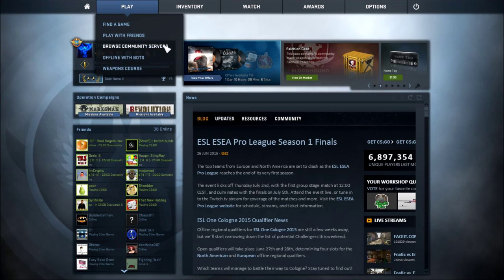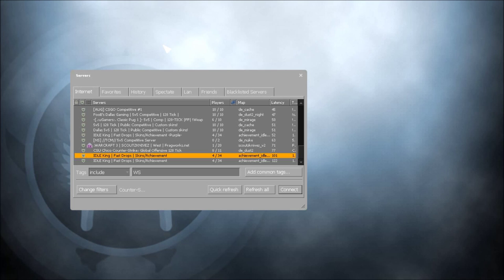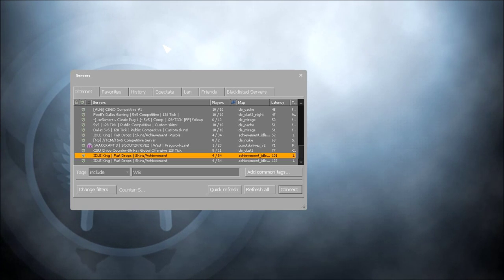Once you get into CSGO, you want to go to Play and after that go to Browse Community Servers. There might be a random pop-up — just press OK and ignore it.